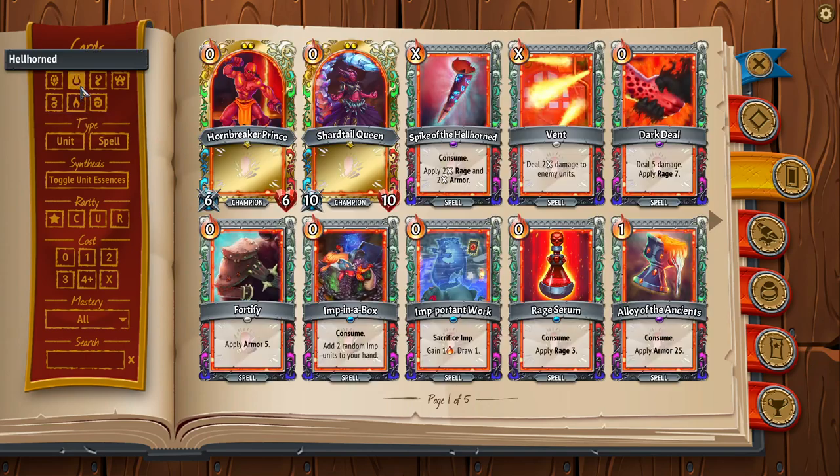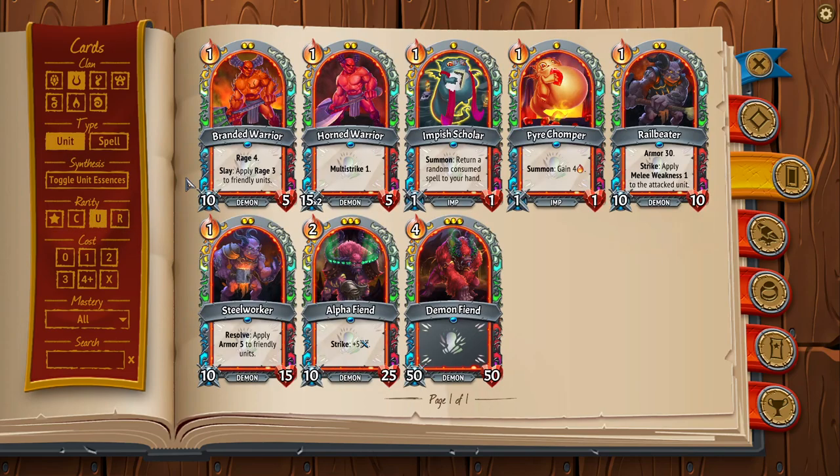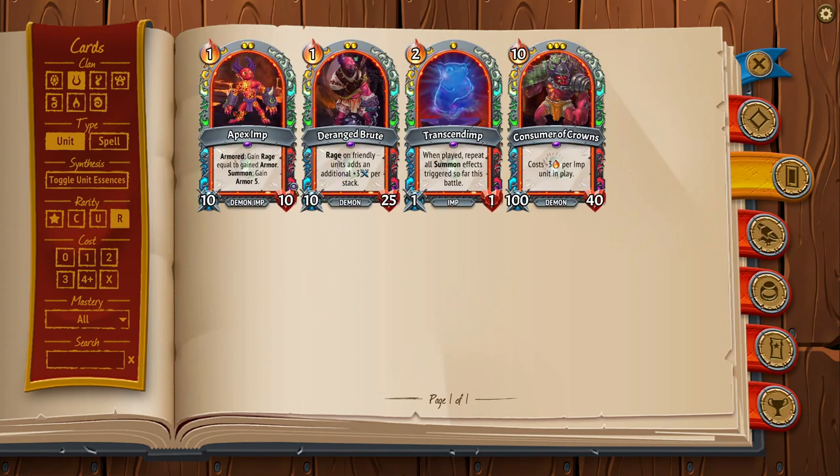The first one is draw priority — a unique mechanic that applies to banner units in a clan. Any unit that can come out of a banner has draw priority. You know the banner because it shows up on the map. Looking at Hellhorned, for instance, it's going to be Branded Warrior, Horned Warrior, Railbeater, Steelworker, Alpha Fiend, Demon Fiend — six units per clan at the uncommon level and three units per clan at the rare level.